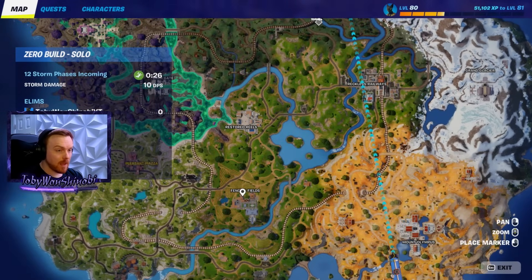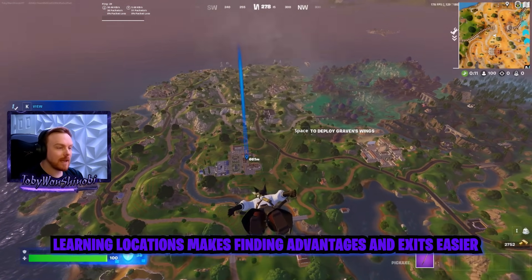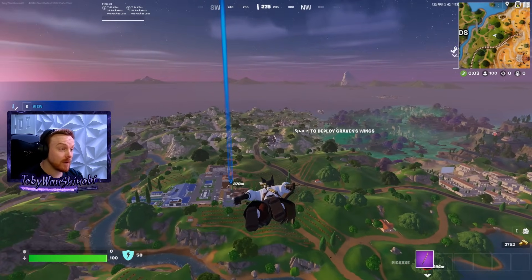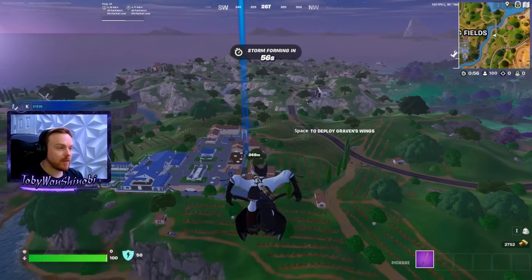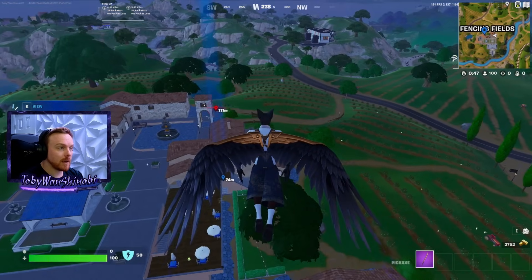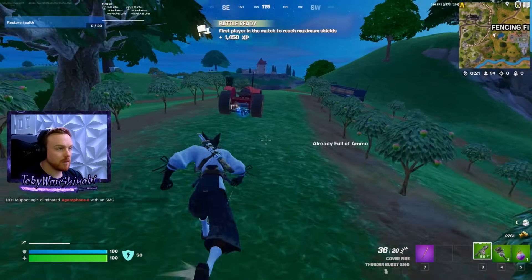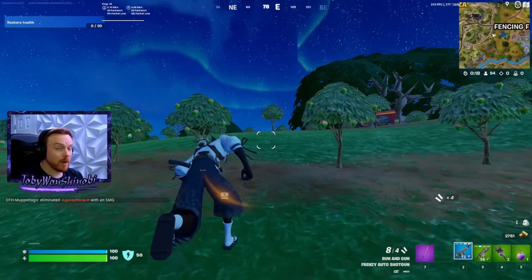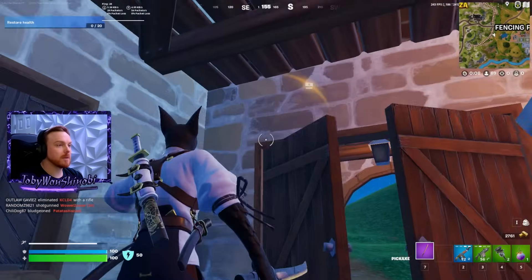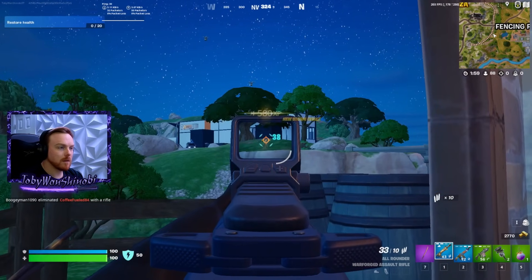I'm going to drop at Fencing Fields. I already know there are some exit options there, so I like that. It's always good to know the POIs, the general terrain, and know where the exits already are — like jump pads. There's a jump pad at this place, which is an exit. You can exit a fight quickly, get away from your enemy, get some space, and reposition if things are going south. I also know there's a car right here. There's usually a G-Wagon right here — yes — and there's a slurp truck right here as well. Now we're scanning our environment. I just took a little turn back to see if anyone follows me. I need to know where my enemies are. I see a glider coming in, so I need to think about that.